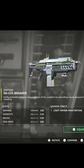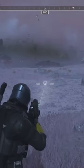The SG-225 Breaker is by far the best shotgun in Helldivers 2, even after recent patches which have meant that the recoil is now much higher and the capacity is lower. If you switch your fire rate to semi-automatic, it's incredible at shredding through all kinds of enemies without chewing through ammo too quickly.